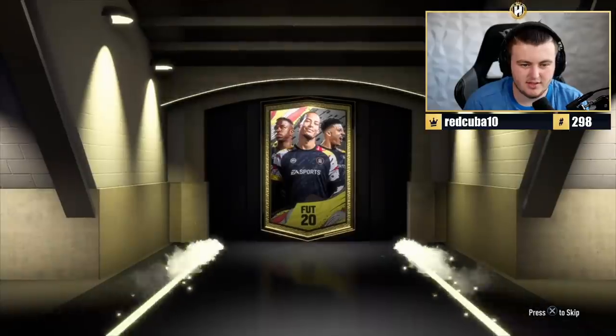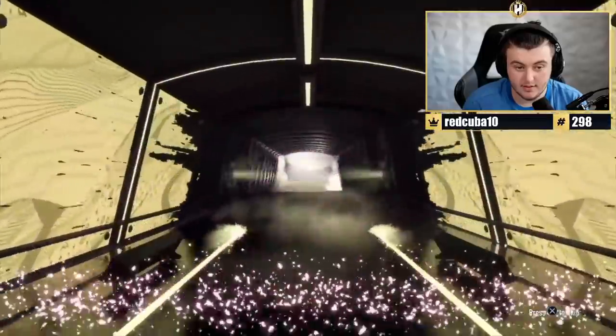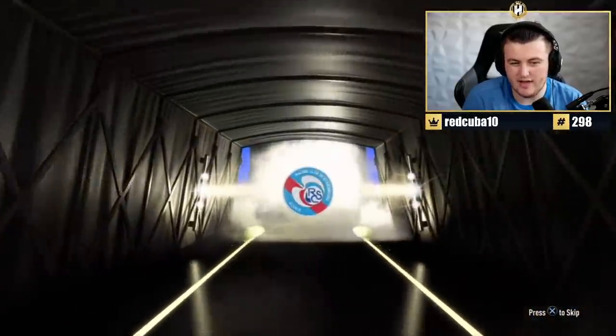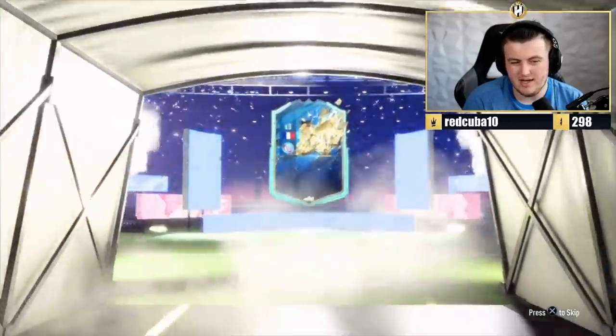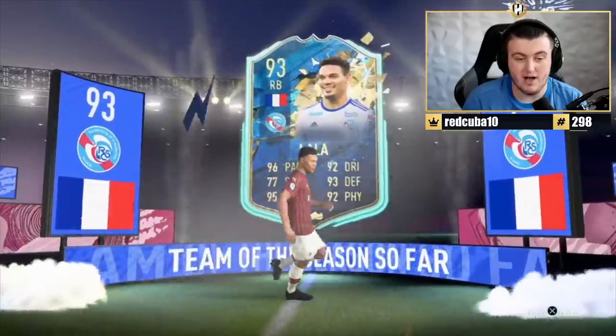92-plus TOTS, here we go. Come on EA. French striker. Right back — Kenny Lala's all right. That's not bad. Yeah, that's all right. Decent pull. One of the better right backs in the whole game. Yeah, that's not bad.